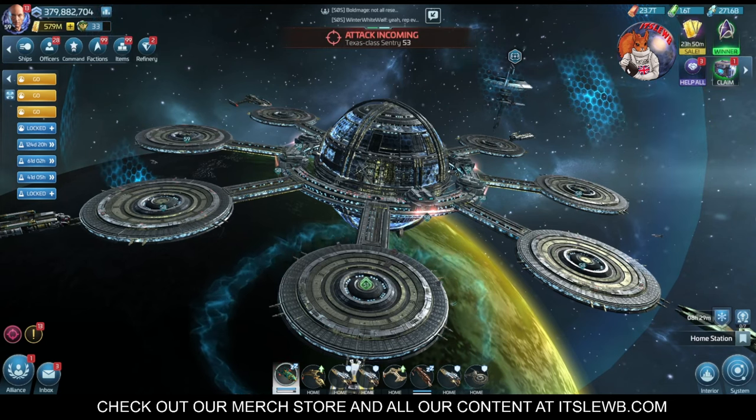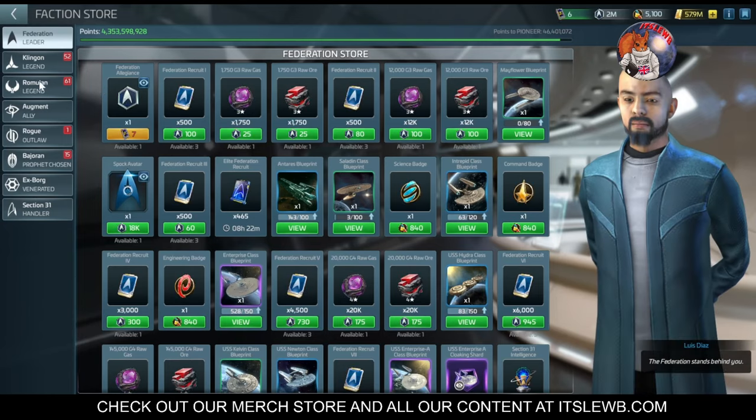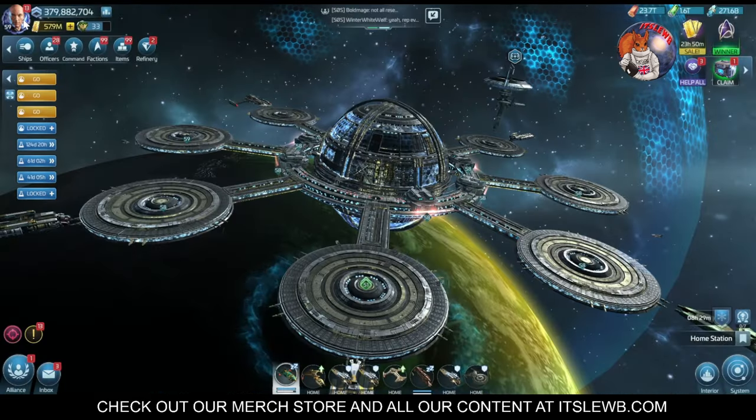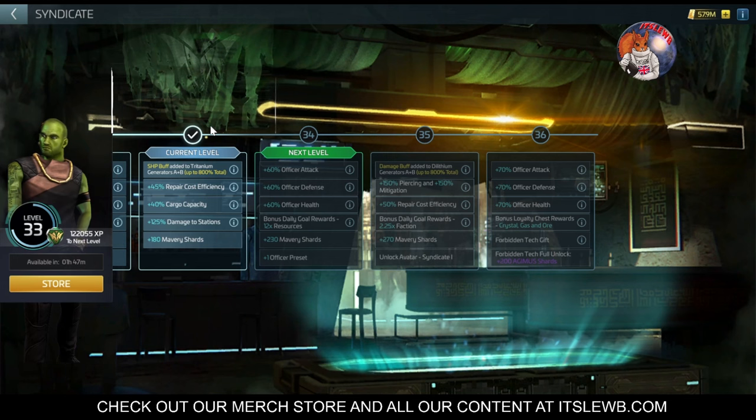So, Syndicate is a faction — dissimilar to the standard faction. If you click on your factions tab, you can see we've got eight in there now: the three traditional ones and others. It works similarly whereby you gain reputation, called Syndicate experience. You access the Syndicate using the Syndicate button at the top. I'm currently Syndicate level 33. This screen shows your current buffs, how far you are from your next level, and where your claims are — your free daily drip of Syndicate XP.